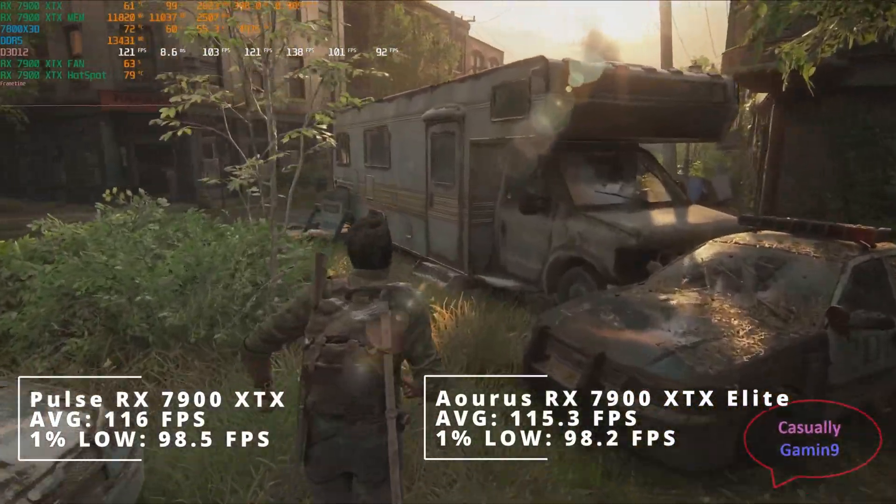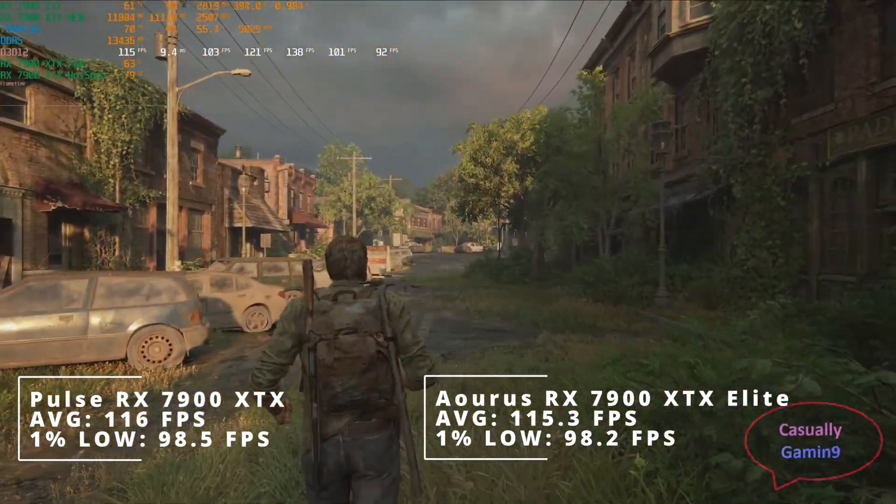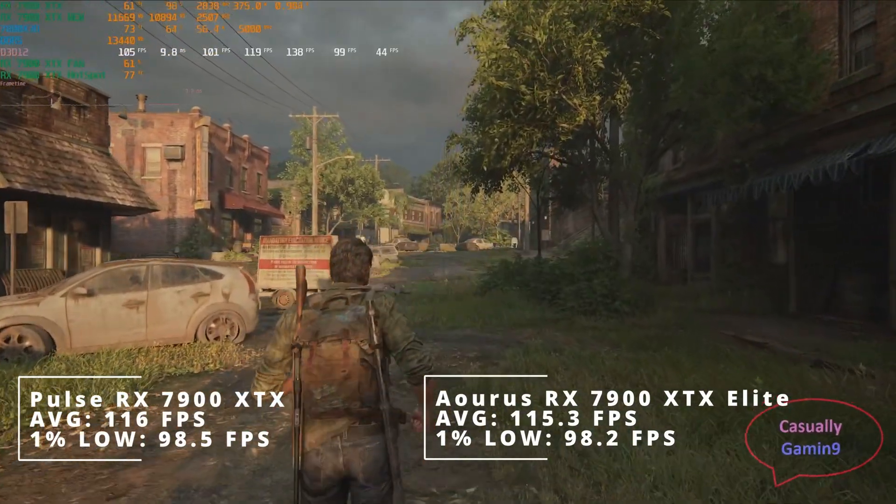When checking The Last of Us Part 1, we can see that there isn't a trend as the two cards perform the same, both sitting at around 116 frames per second when it comes to the averages and 98 when it comes to the 1% lows.